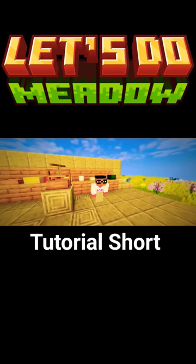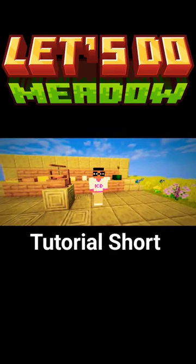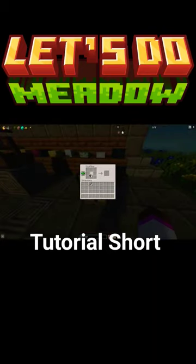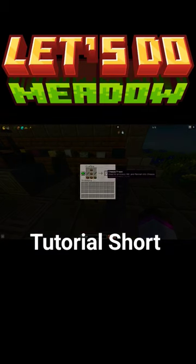Hey guys, in this short, I will show you how to use and craft a cheese press for Let's Do Meadow. Firstly, you need to gather pine slabs and sticks to craft a cheese press. Once you craft it, you are ready to make cheese.